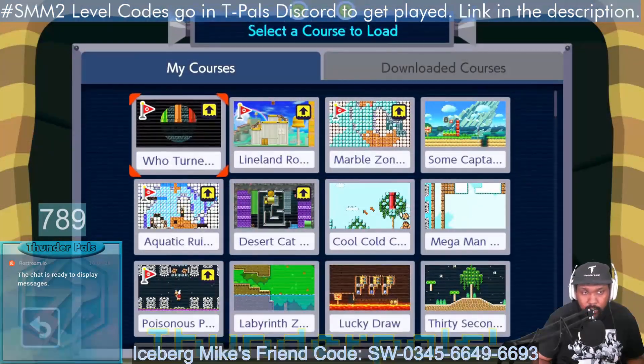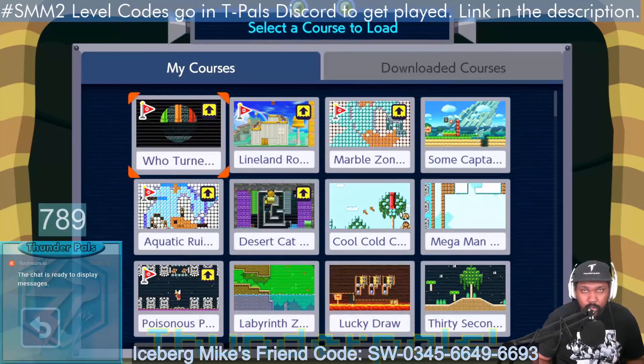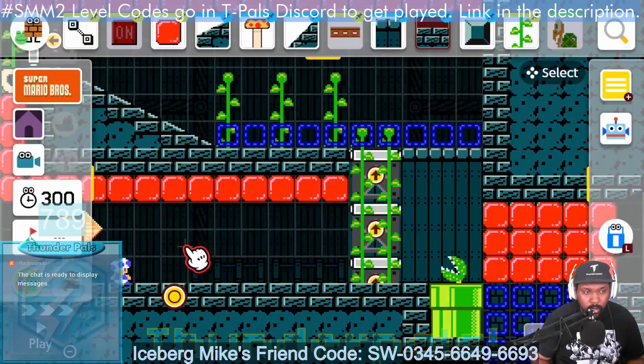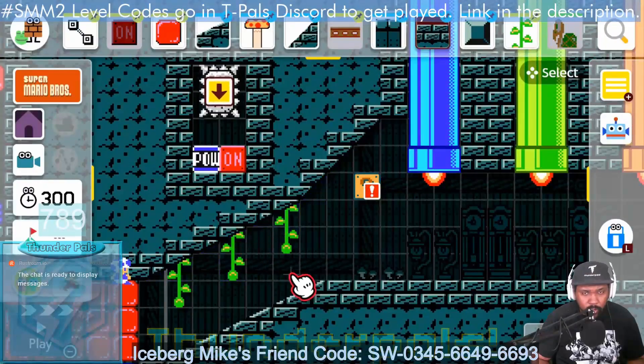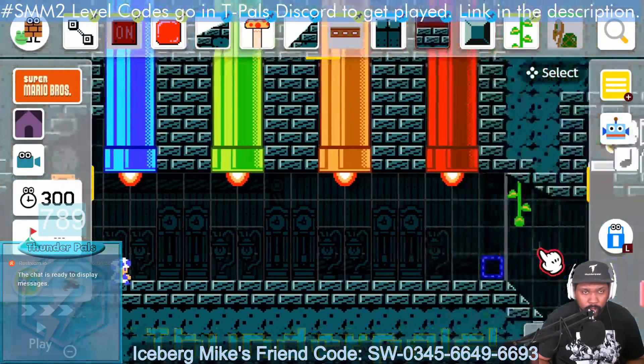On today's Bergs 120, we're going to talk about checkpoint placement. This was a ghost house dark level I made called 'Who Turned Off the Lights.' After a couple of challenges dealing with on and off interactions and the different pipe speeds for the Potaboos, I give you the first checkpoint.